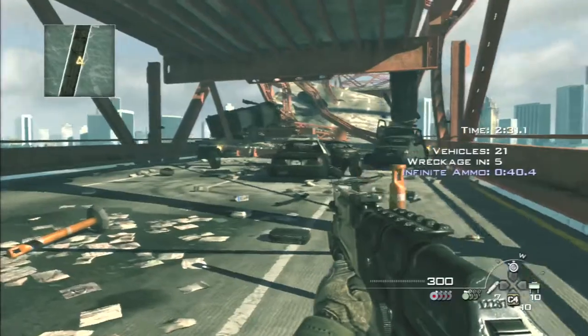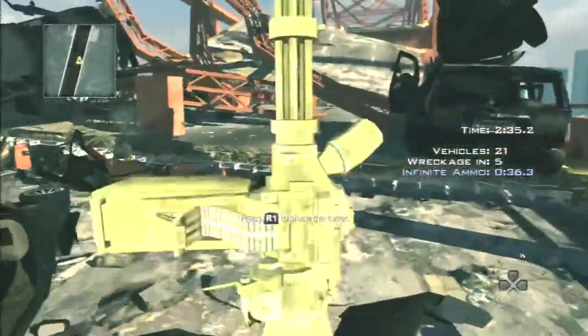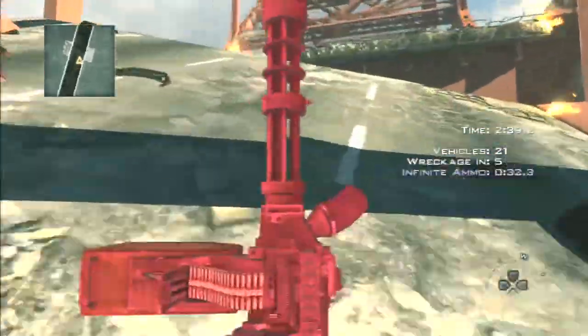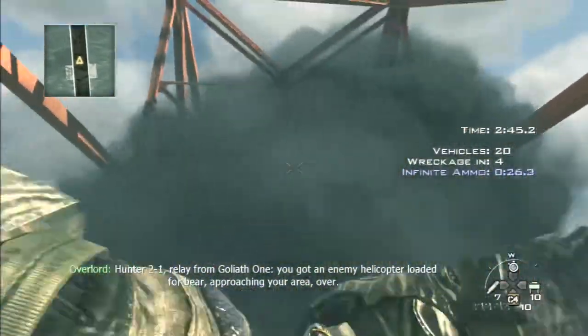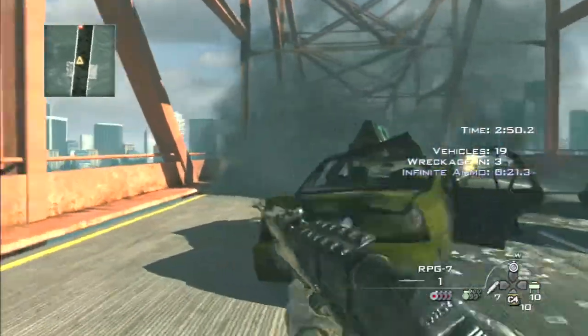Right now my infinite ammo count is at about 40 seconds, which is pretty high. As long as you keep racking up the wreckage you'll be fine. When you get up to the top it's the same scenario — troops drop in and there's a helicopter, but there are two additional turrets up there as well, for a total of four. What I try to do is set up the turrets and then go back down to get the last vehicle, and just let the turrets mow down any other troops in the way.